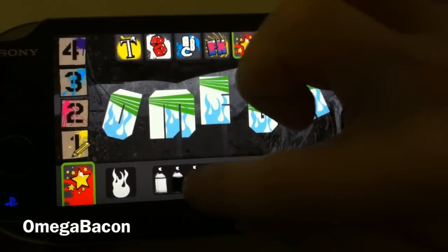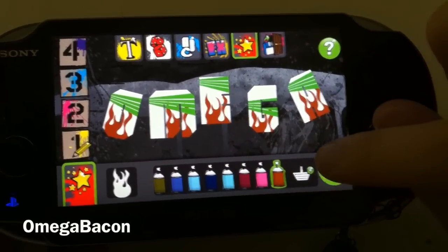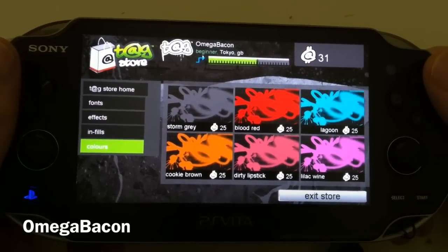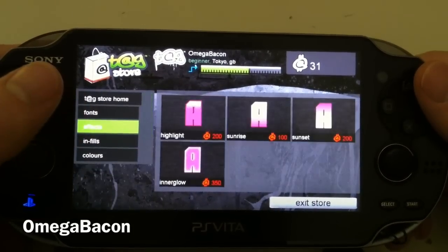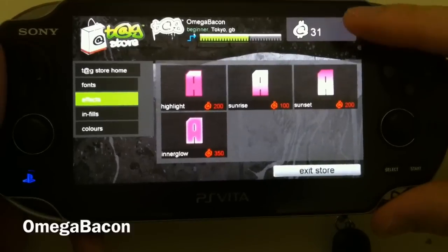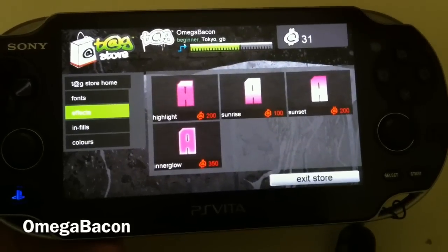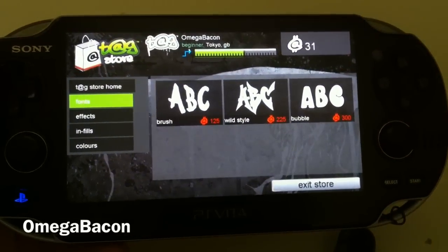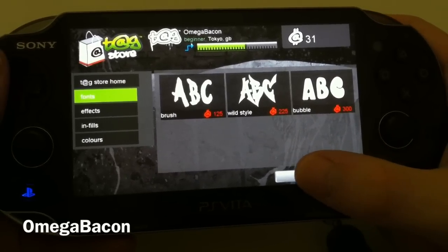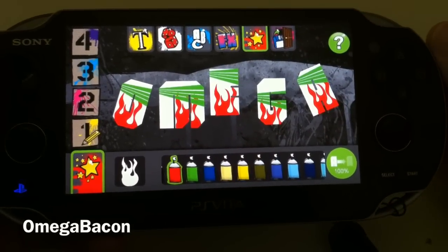Let's have some green stripes, and the flames — which were layer one — I'll make them red. There's probably an orange in there too. You can go into the shop and purchase more colors, infills, and effects, but I may need to unlock those first. At the top I've only got 31 Tag-It points and my level is Beginner — I'm in Tokyo, Great Britain apparently. As far as I'm aware you can't use real money to buy things — I think it's quite cool that you can unlock stuff as you keep playing.